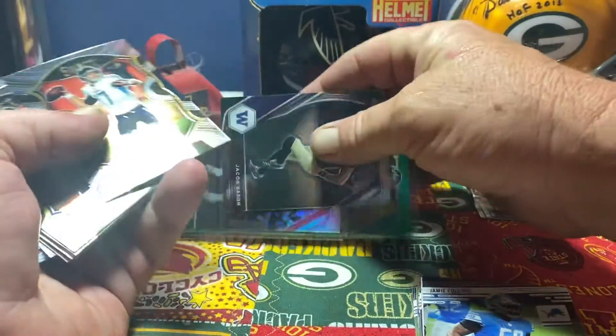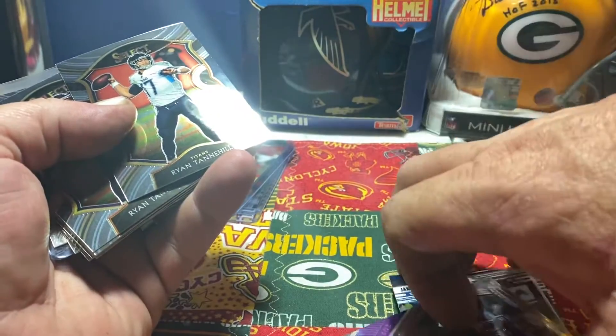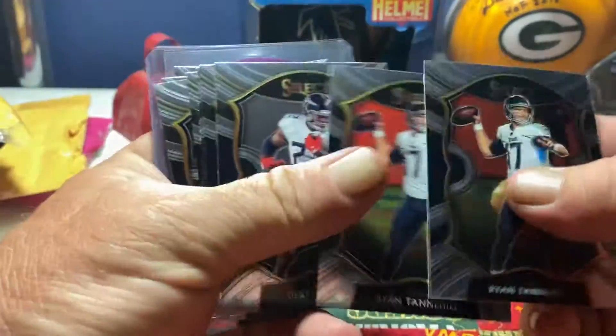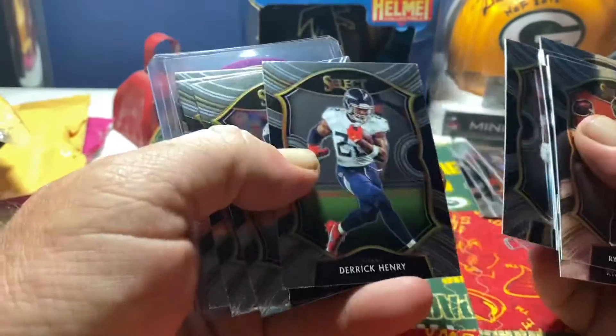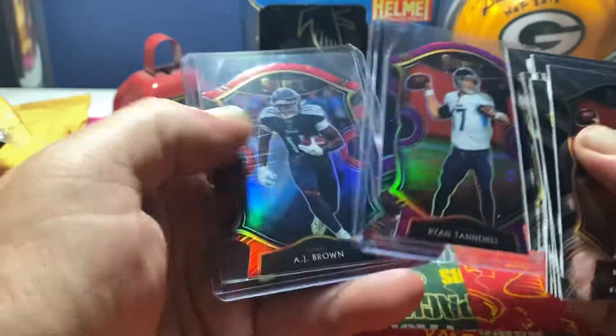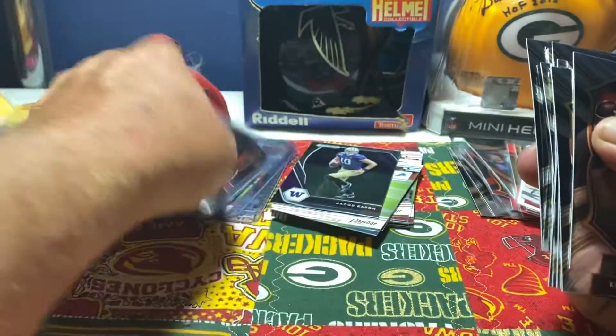Let me get these organized — the ones in sleeves and ones not in sleeves. Ryan Tannehill, Tannehill, Derrick Henry. AJ, AJ, Henry. Ryan Tannehill purple, and then AJ Brown red. Beautiful cards.